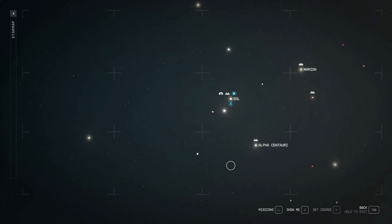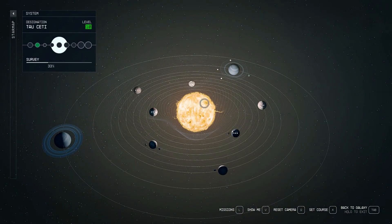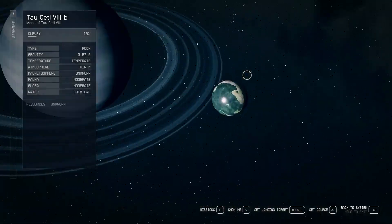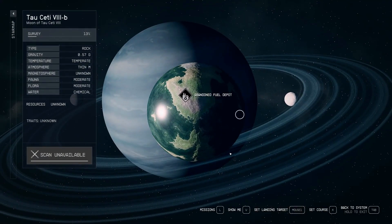Outpost Location 4: Tau Ceti. Tau Ceti is another moon with a great selection of resources. It's located in the Tau Ceti system and has Water, Aluminum, Chlorine, Iron, Argon, Chlorosilane, and Tantalum.